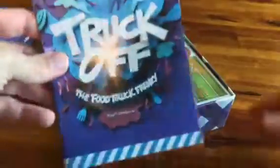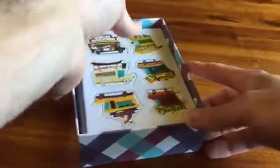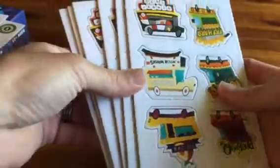Open it up, we've got the instructions, got each venue location and coins and tokens on a different punch board. We've got six punch boards of all the trucks, one truck on each punch board.